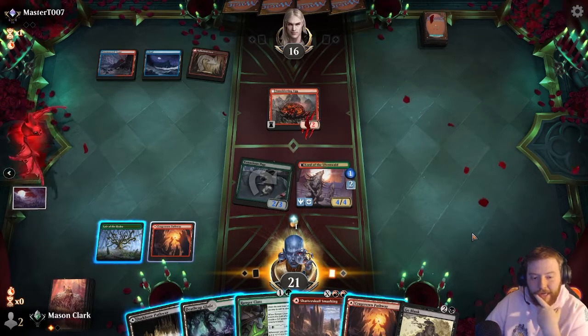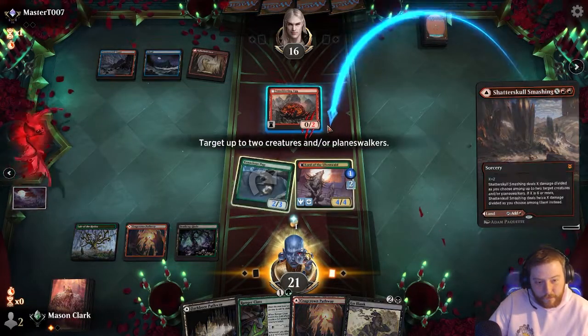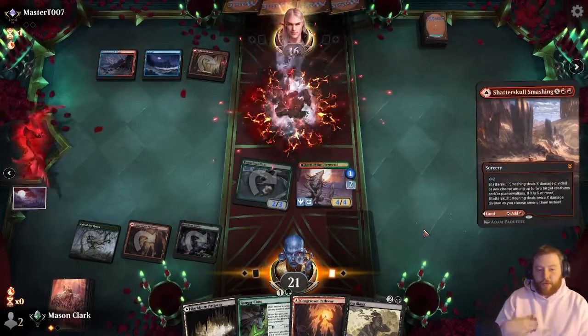We can Shatter Skull, smashing that egg — I kind of want to, yeah I'm gonna kill this thing. It'll probably just eat a Jar of Disruption or something, but I think that egg is their way to actually win.